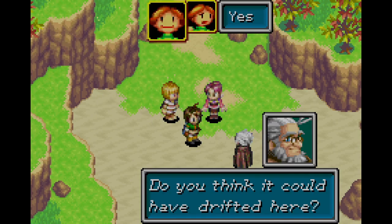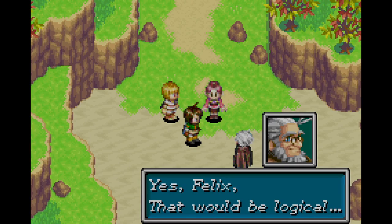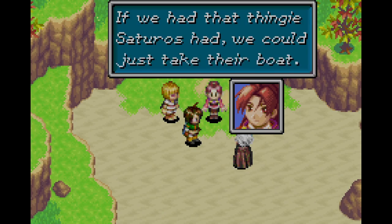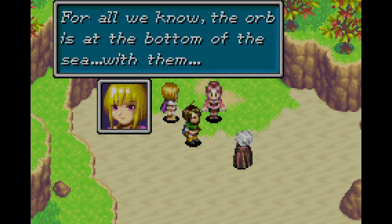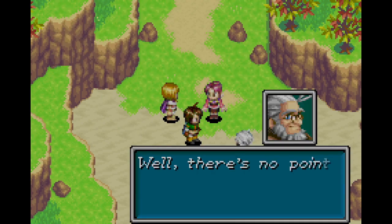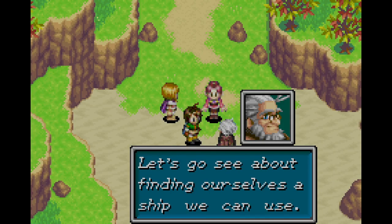Do you think it could have drifted here? Yes, Felix, that would be logical. If we had that thingy Saturos had, we could just take their boat. For all we know, the orb is at the bottom of the sea with them. Well, there's no point hanging around here all day. Let's go find ourselves a ship we can use.